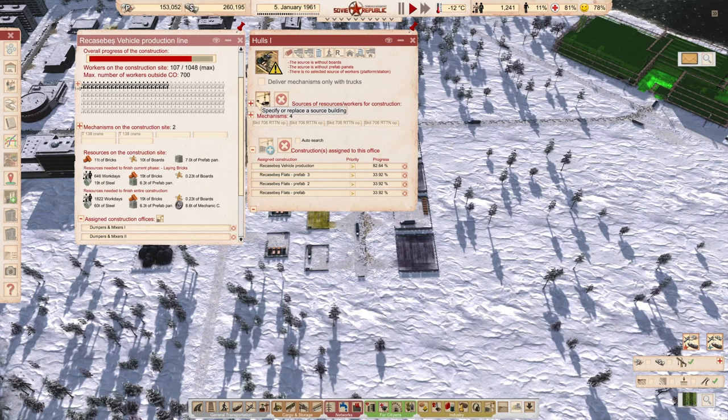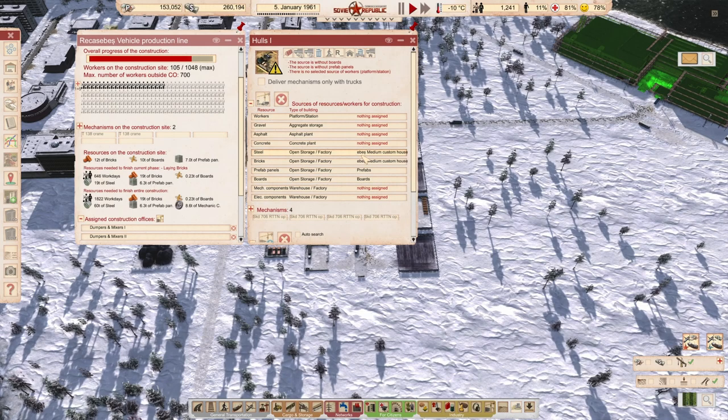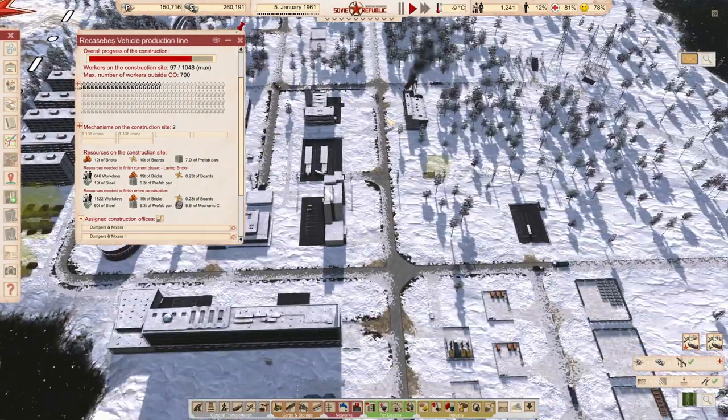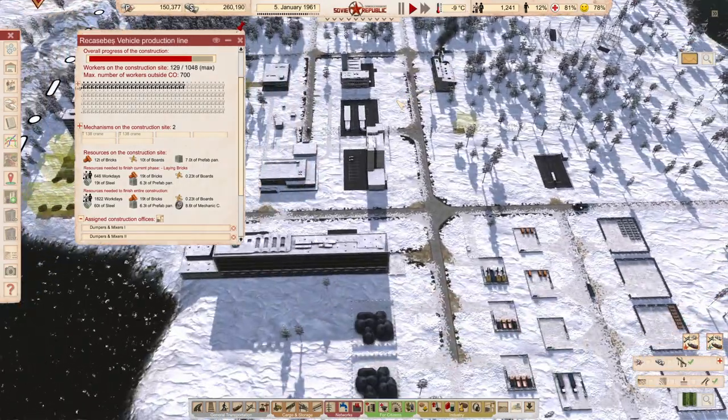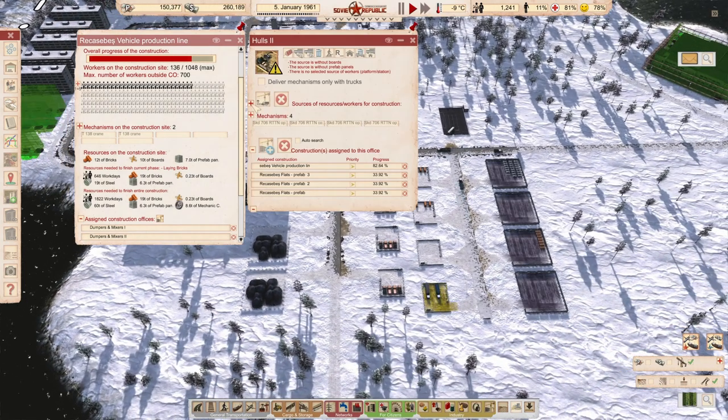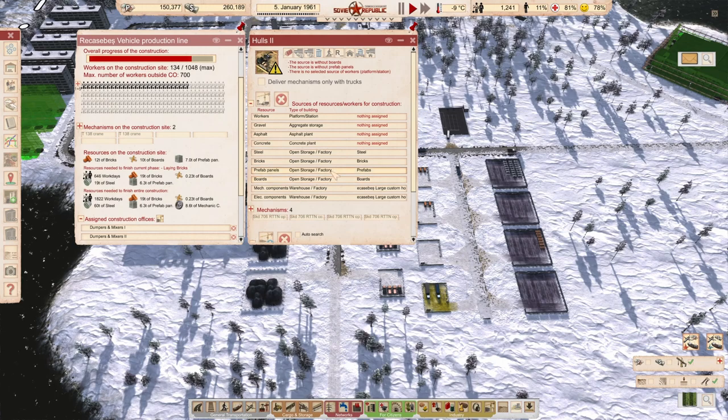So you get your prefabs here - 152, get your prefabs there. We need prefabs there as well because you're doing nothing and I don't know why.